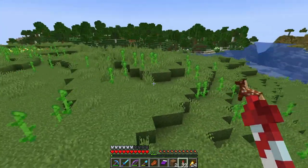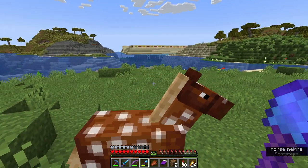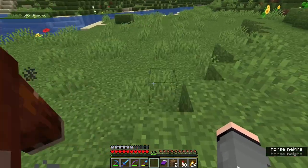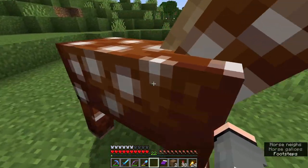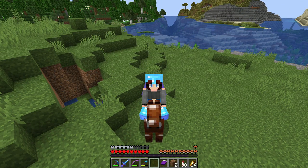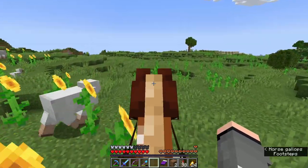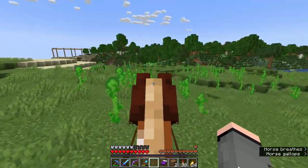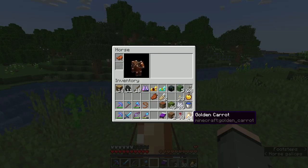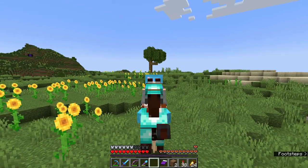I find another untamed horse and attempt to tame it — I accidentally hit it with a spade first, sorry! But it loves me. It's not as quick as Apollo but that's okay. I put some fancy armor on it and we have a friend for Apollo! The two horses look very similar — maybe they're twins. I need to go get some name tags, quickly work out how to spell 'Artemis,' and hope I'm saying it right too. I don't like having dyslexia.